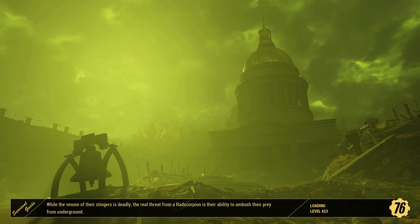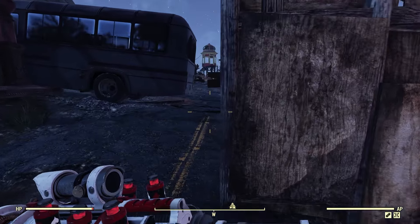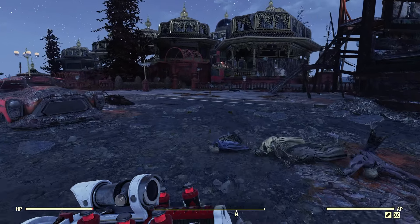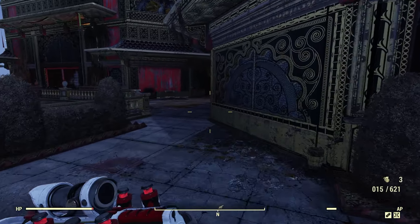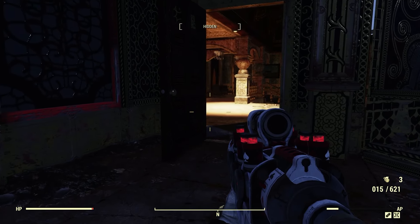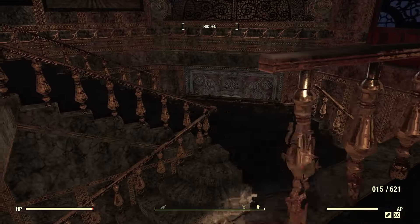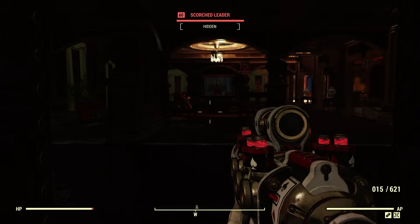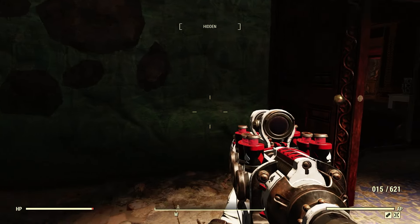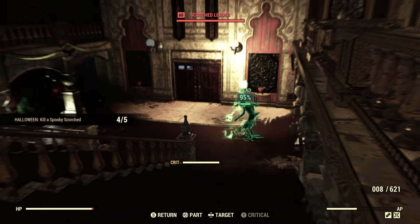Let's head over to the Palace of the Winding Path — hopefully it's large enough to finish this off. Encountering some regular scorched here rather than spooky ones, but we'll get them anyway. It's worth making the trip.